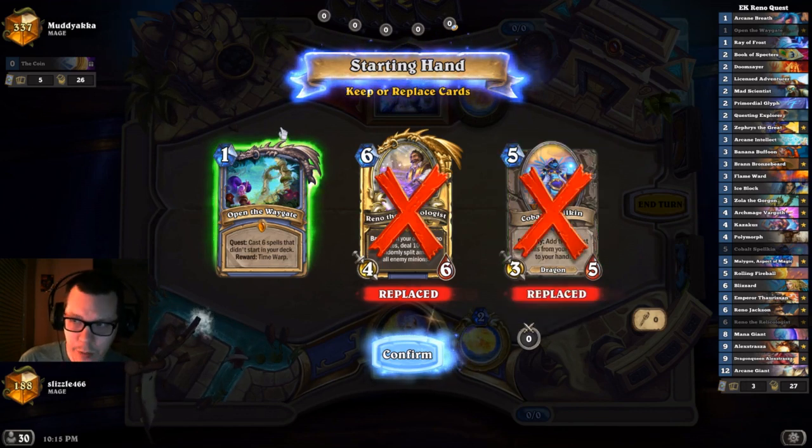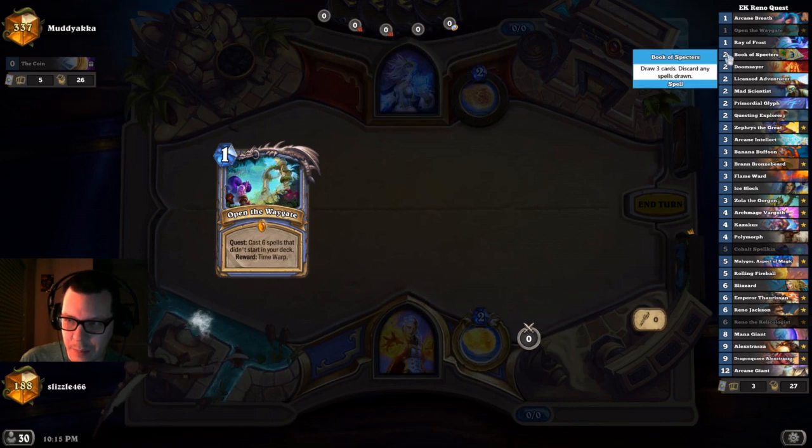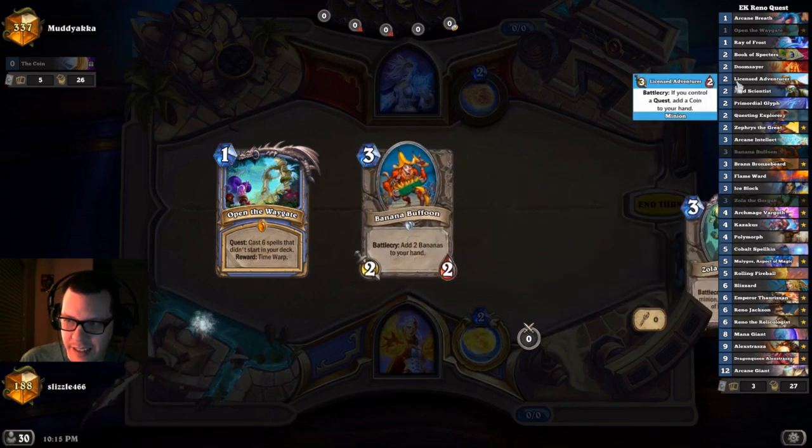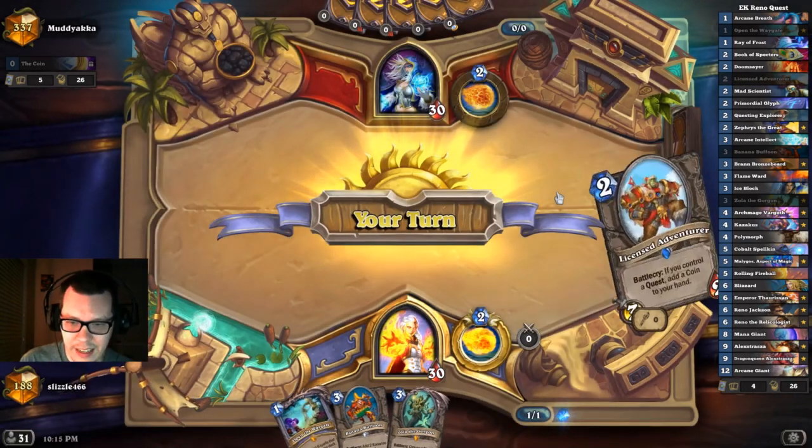Up against a Mage — we assume it's a Secret Mage — we're going to keep the quest. We don't want to keep either of these. We want to keep things like Book of Spectres, Mad Scientist, Licensed Adventurer, Questing Explorer, Zephyrus, things like that.